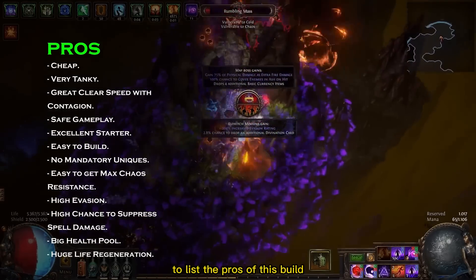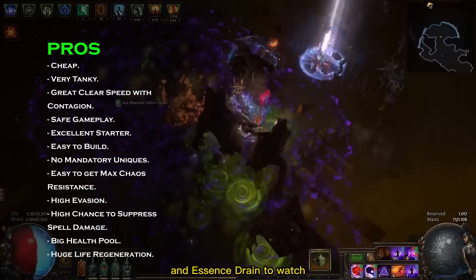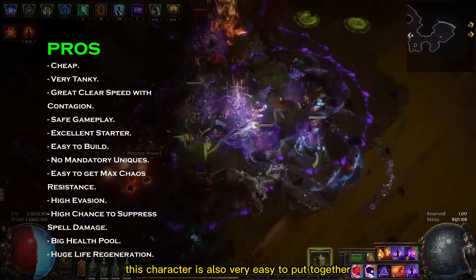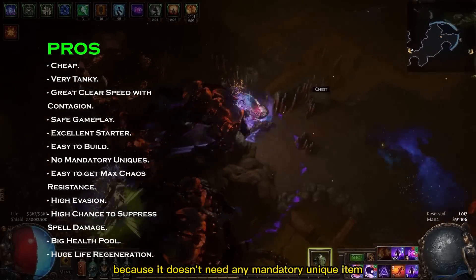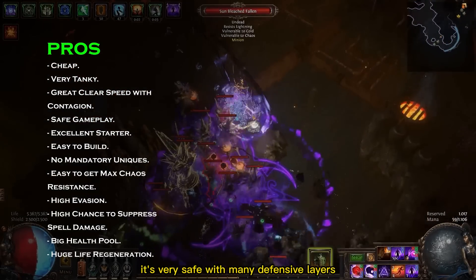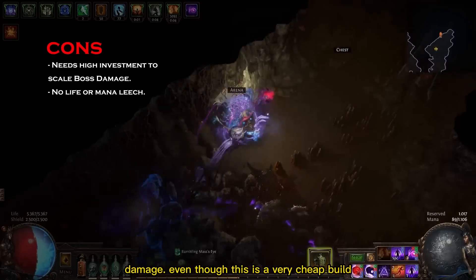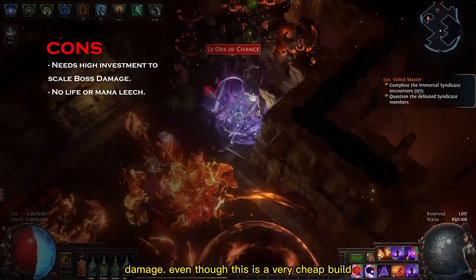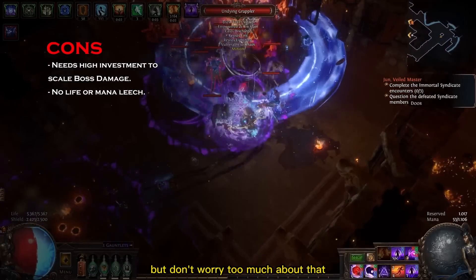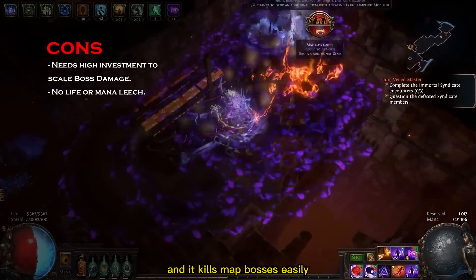To list the pros of this build, I would start with how easy it is to play — you just need to cast Contagion and Essence Drain to watch the whole screen of enemies melting before your eyes. This character is also very easy to put together because it doesn't need any mandatory unique item, and it is very safe with many defensive layers. As for cons, the first thing is boss damage — you need to invest several Divine Orbs for big single-target damage, but this build is meant as a red map farmer and kills map bosses easily even on a low budget.